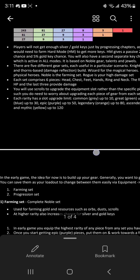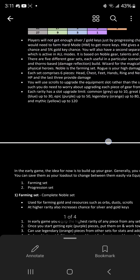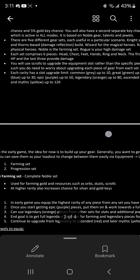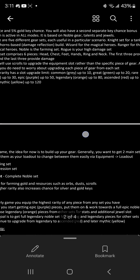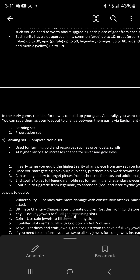I'll link this guide in the description. While you're progressing you want to have two sets: a farming set and a progression set. The game gives you the option to save two sets.